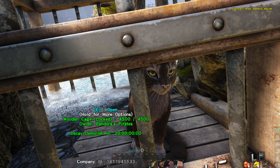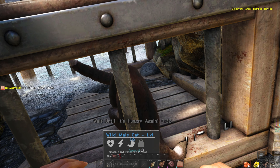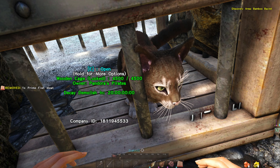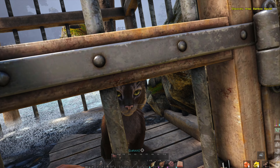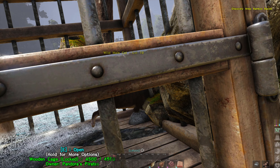They do stay in the cage and they do not glitch out of it. I don't think I placed it in the best spot — open space would be much easier than squished between two rocks — but I do eventually get the cat. And it's a male, so I can actually try breeding the two cats that I have.